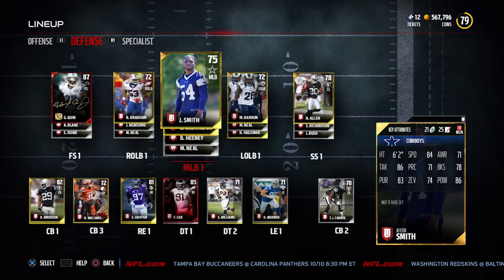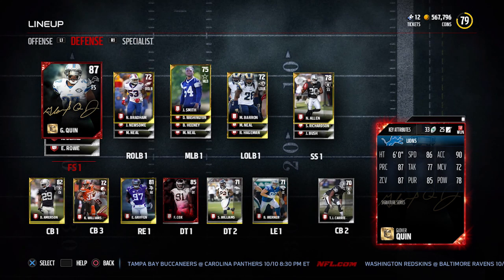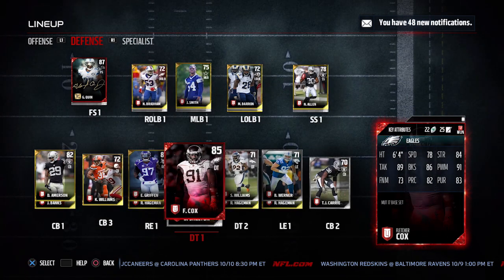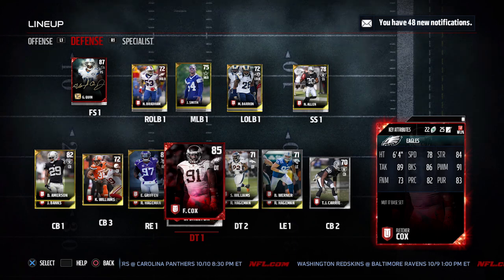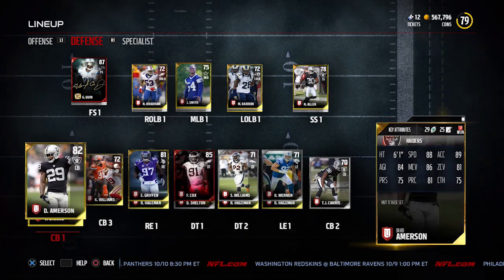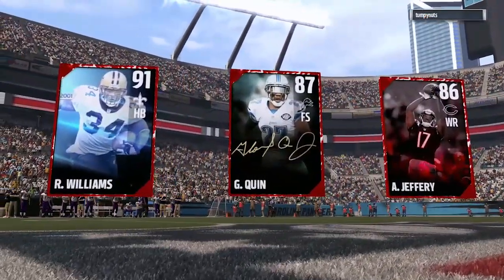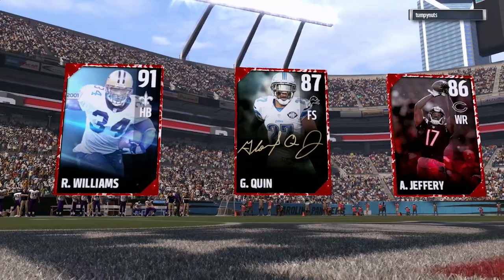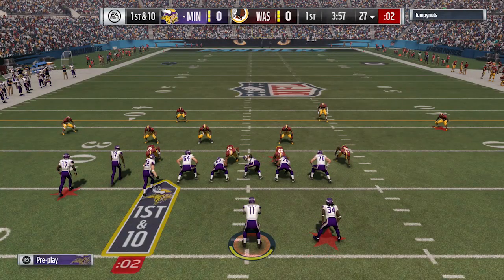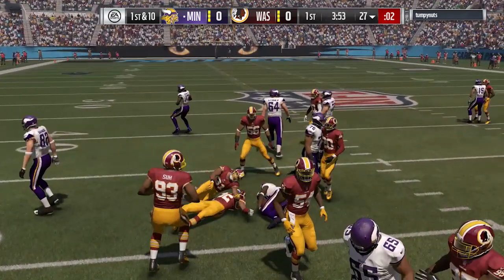This is the Draft Champions lineup to start things off. We are going to play through the full Draft Champions series here in today's episode, so you guys will see all four games that I play, and that'll give you a good idea of exactly what we're going to do with our team. So with that being said, this is the first game that we played. Opening lineups here, we've got Ricky Williams, Glover Quinn, and Alshon Jeffrey — my opponent with Tim Brown on his team as well. Pretty solid lineups on both sides of the football.